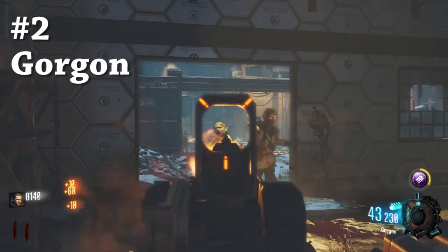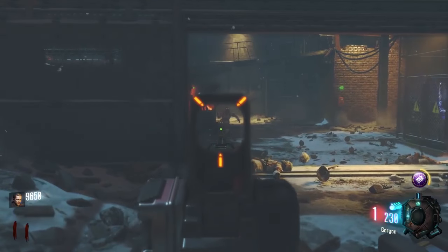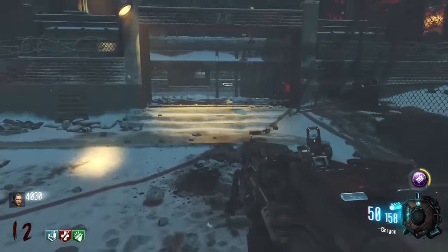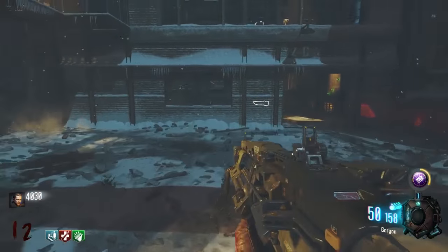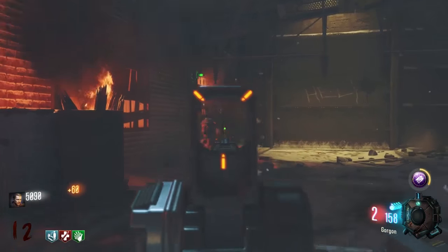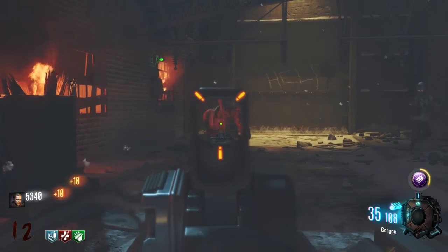Moving down to the number two spot on our list, we've got the Gorgon. What kind of name is Gorgon to begin with? Talk about disappointing. The Gorgon is a light machine gun which, typically from Treyarch games, have always been very strong guns — but not the Gorgon. The Gorgon is kind of like the brother of the HK-10 light machine gun from Black Ops 1, except when the Gorgon was in the womb its mother drank every single night and got Nikolai blackout drunk. So what I'm saying is it's a little bit slow. Its rate of fire is like one bullet a second. I don't understand how this was supposed to be a viable gun in Zombies.